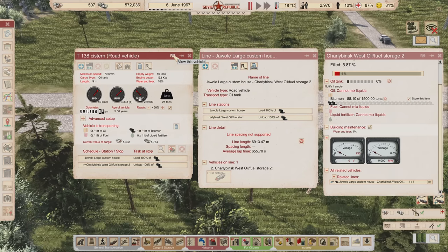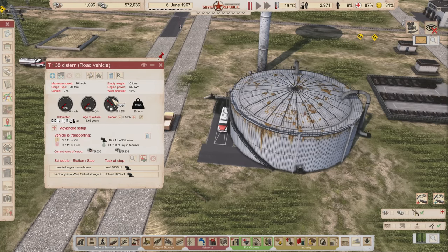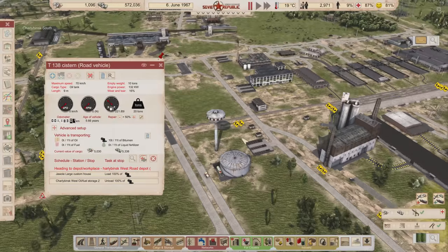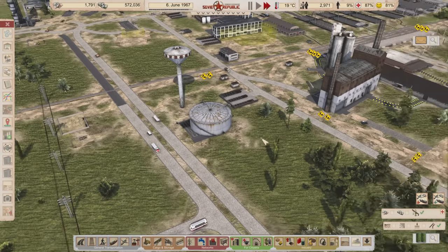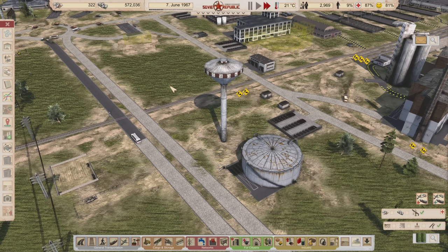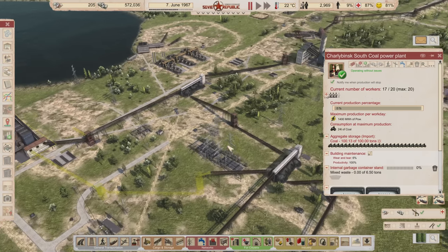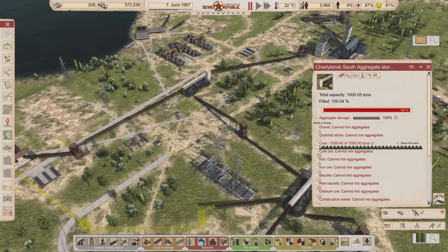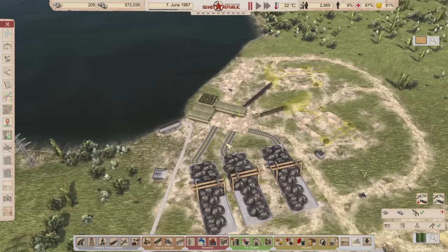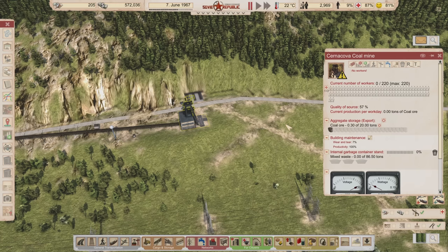This vehicle has bitumen already and is on its way to the tank — excellent timing. I'm going to let it unload, and then have it wait in this place so when we run out of bitumen I'll just tell it to continue its route. I'll set it to notify me if the tank is empty, and also notify me if this is ever empty. We've got 360 coal ore left, and we aren't using any foreign manpower.